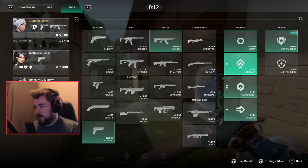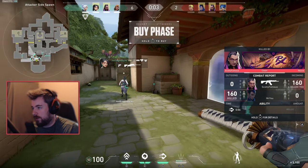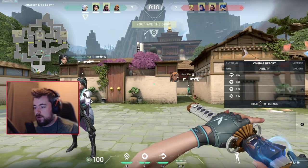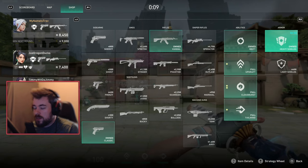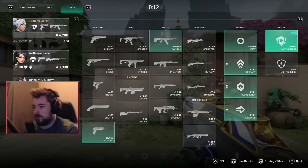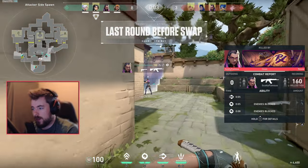Last round I died without using my abilities and didn't have a Vandal, but with so much money it doesn't matter. This guide should become second nature. On rounds where you only have 4,500, remember the Vandal and Phantom are 2,900 — you want at least 1,000 armor, so that's 3,900, and you also want to make room for equipment. Don't be afraid to buy an Operator or go all out on the last round of a half if you have enough resources.